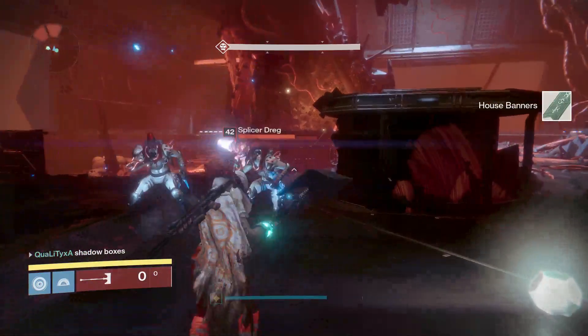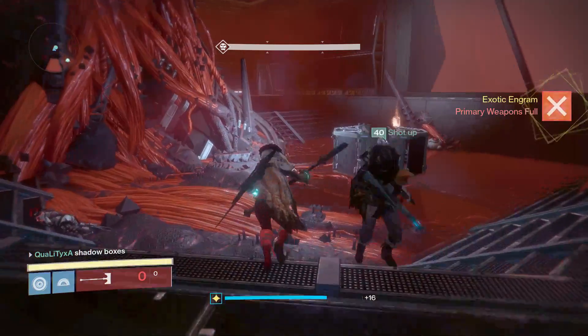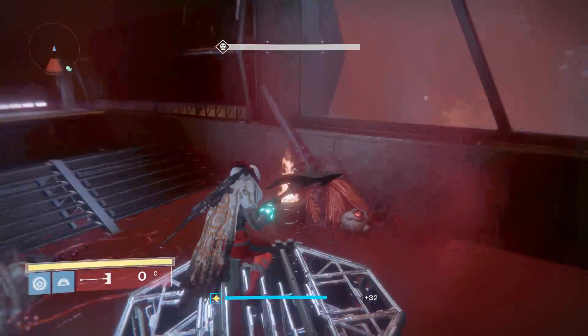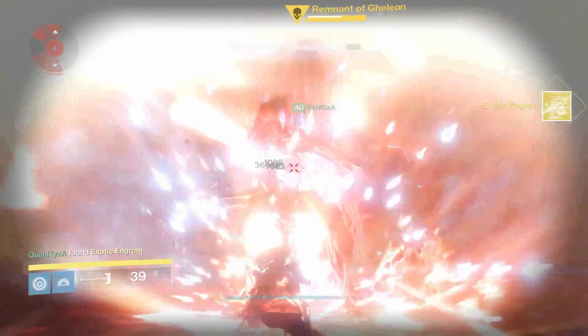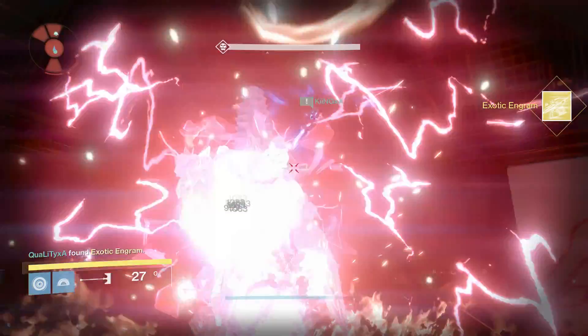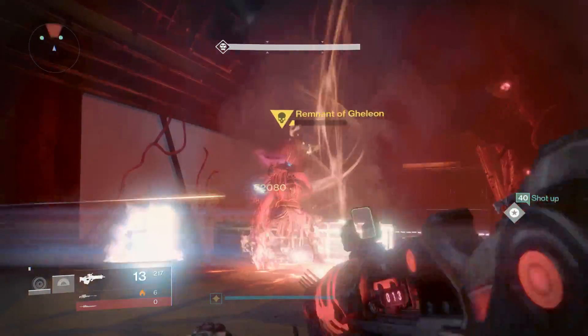What the Bungie staff member said was that your chances get reduced. So if you pop a three of coins and get an exotic, popping another one will change the percentage of you getting another exotic for 30 minutes.